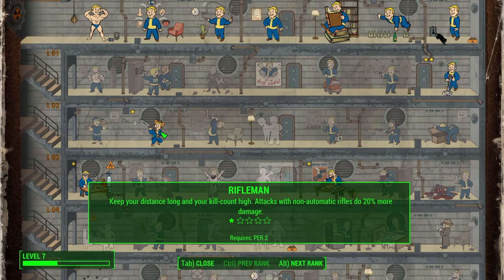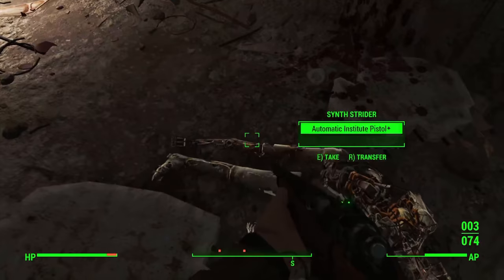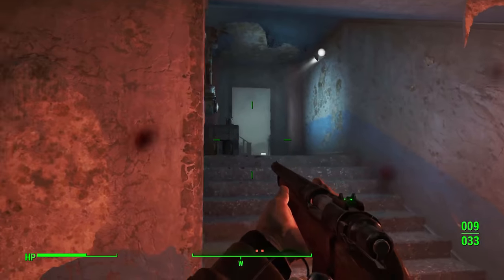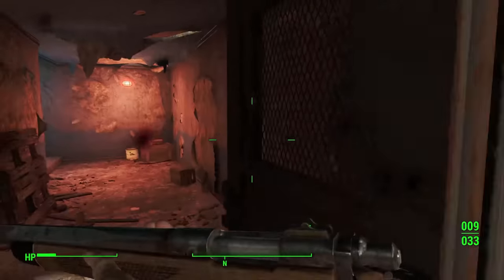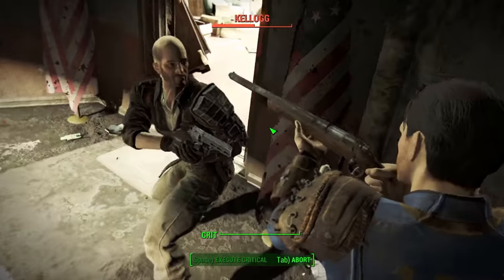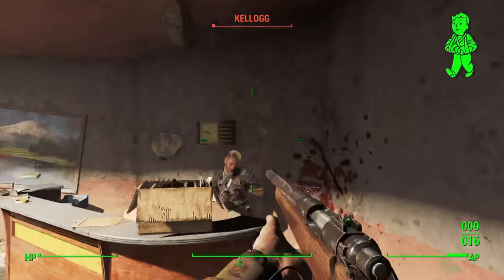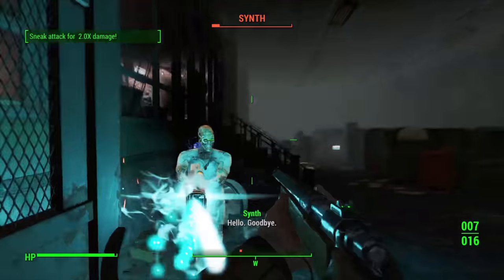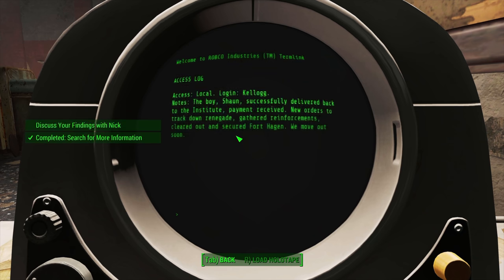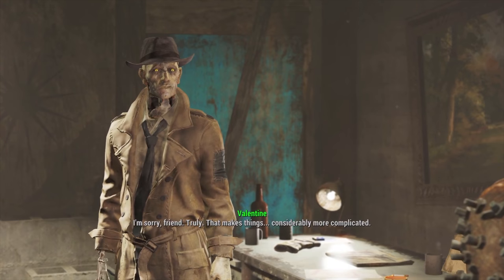Fort Hagen has some synths and our rifle does very well against them. The fight with Kellogg takes an interesting turn — we take out one of his synths and run as he hits like a truck. The fight moves to the office; we hide behind a pillar, take pop shots, use VATS, and win in an unusual manner, nearly dying but getting the job done. We use the terminal to find out our son has been kidnapped by the Institute, then the Brotherhood of Steel show up in their airship.